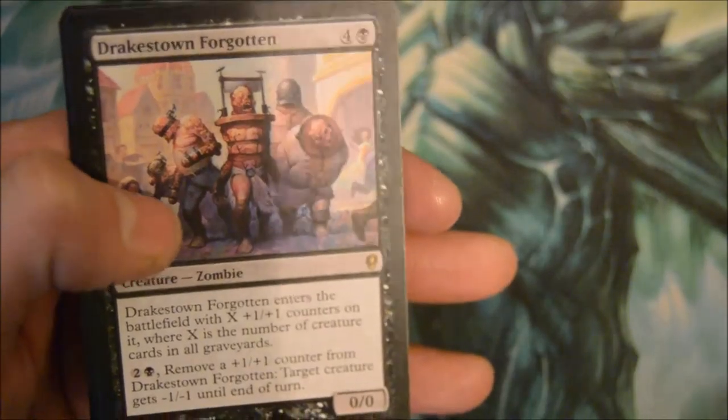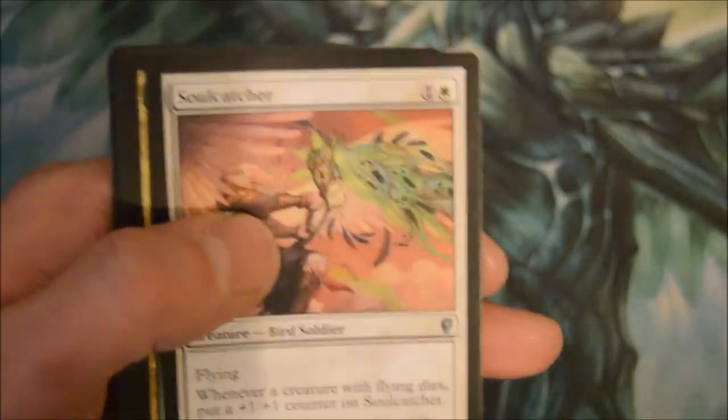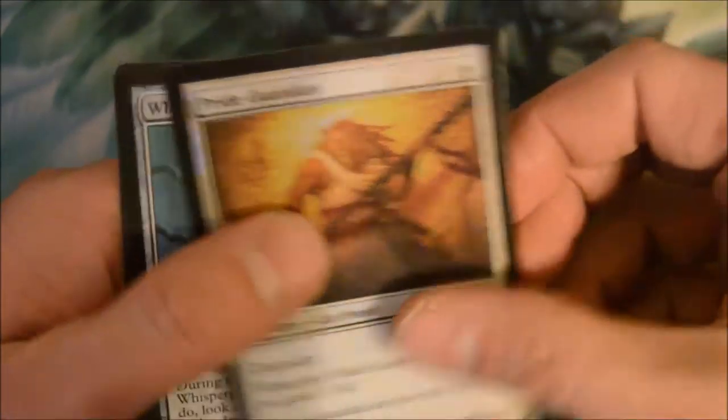Drake's Down Forgotten — yep, another one of those. Come on! Soulcatcher, Wood Sage, Reckless Spite. Oh — Exploration! You can play an additional land each of your turns. Sweet. Pride Guardian.